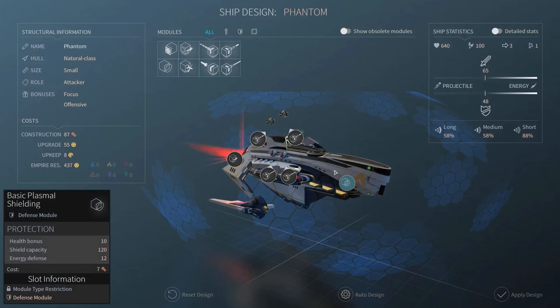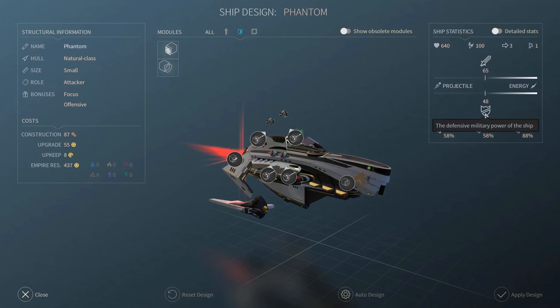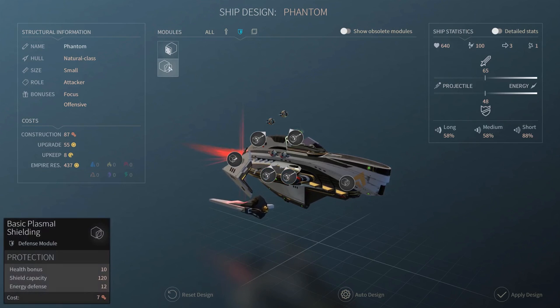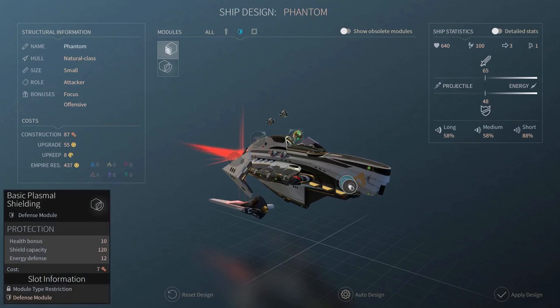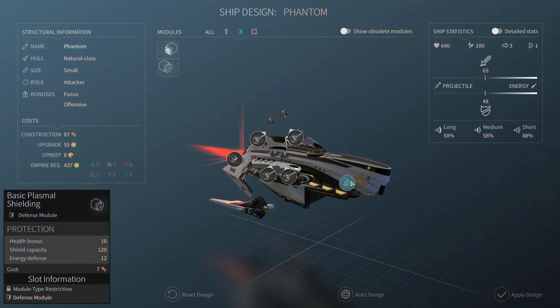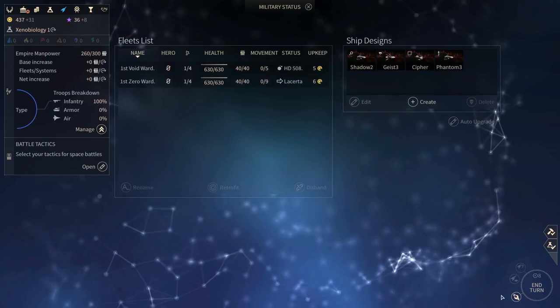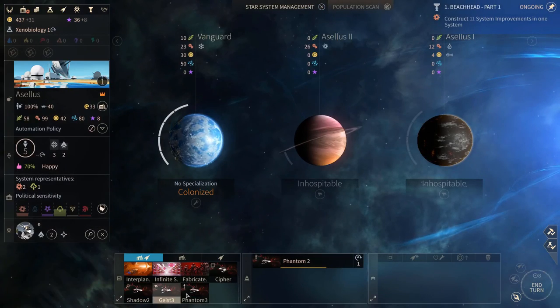I've got my colonizer here and I said I wanted to retrofit it - that's a hundred dust, which is quite expensive. That was my mistake. Now we can just create and tell him to move over there. I don't know how long it's going to take - it said three turns, that's quite good. I've also got a spare defense module which I should definitely use. Let me check the balance between hull plating absorption and shield absorption - I don't have any defense at all.